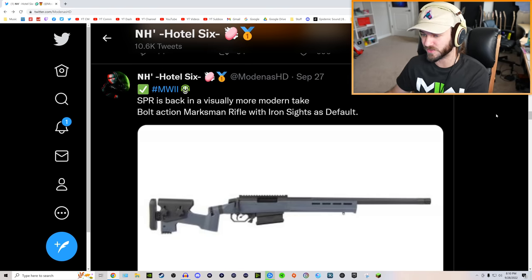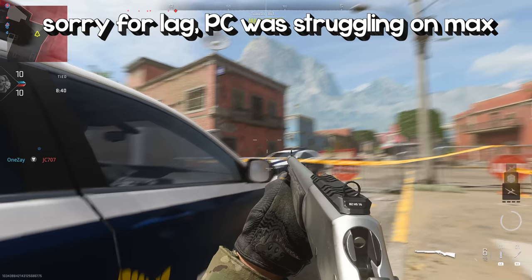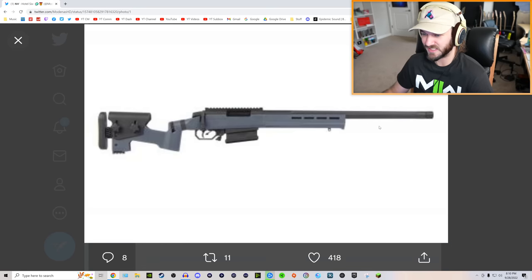We did see that in the Modern Warfare 2 beta with some other guns. A prime example was the Lockwood MK2 — it looked like a really nice refined version of the MK2 from Modern Warfare 2019. This game is going to show the SPR as a bolt action marksman rifle with iron sights as default. This is essentially what it's going to look like.